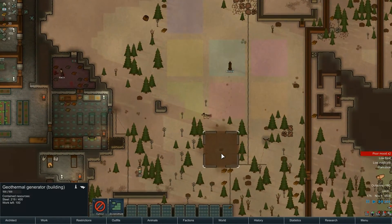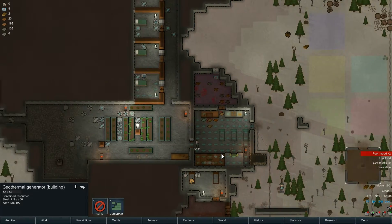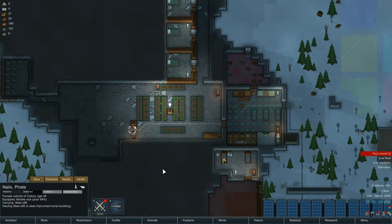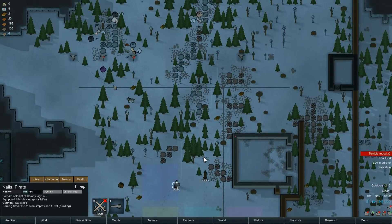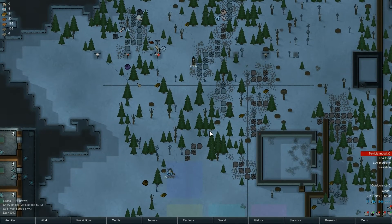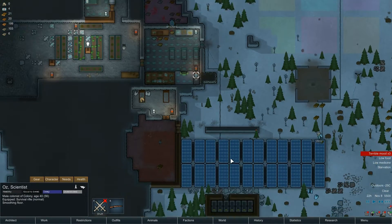We just got to hope and pray that we don't run out of power again overnight, because we've got to keep our fruits and veg growing. But I don't think we've got enough power in battery storage here. Still needs loads more power. Nails, I guess you're taking that to the geothermal - no, you're building a turret. Do you guys really think that needs priority? I certainly don't. Starvation - we've got three people with starvation now.